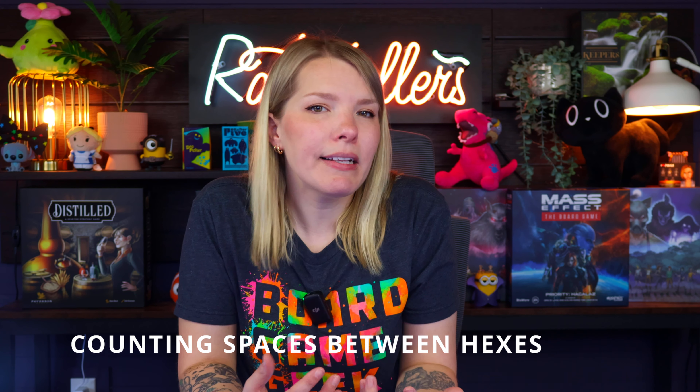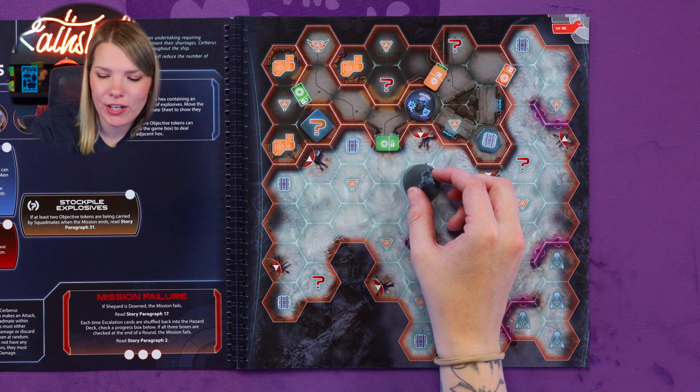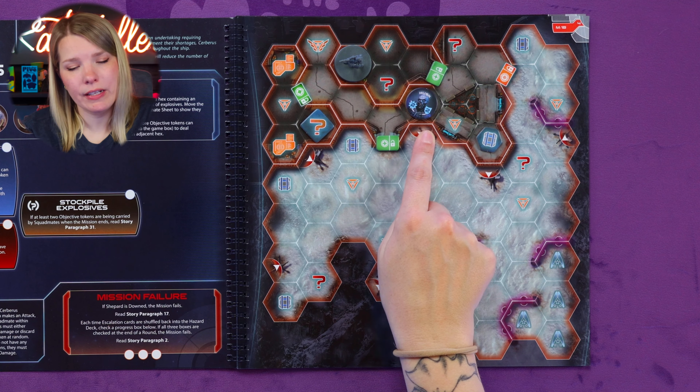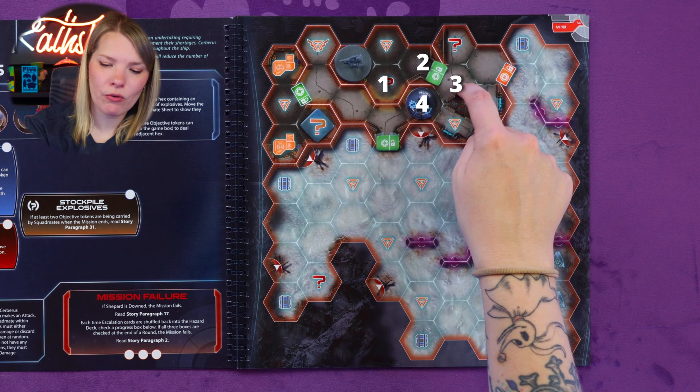One thing you'll encounter in this game is counting distances between hexes. To do this, count the shortest route from the first hex to the second, moving only between adjacent hexes. You cannot pass through walls or locked doors. For example, the distance between Commander Shepard and a husk enemy might be three hexes. If Shepard were in a different space, that distance could be four hexes.